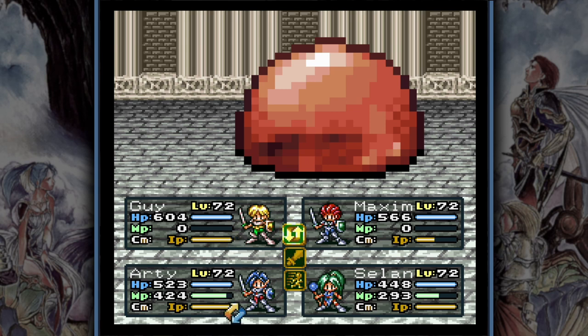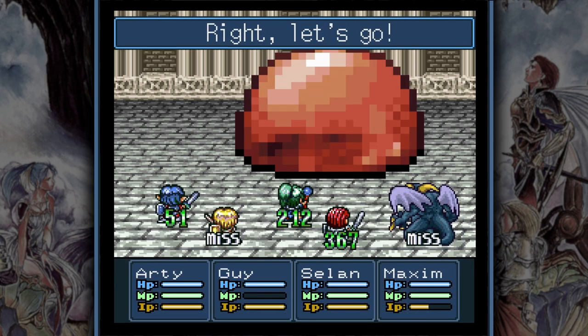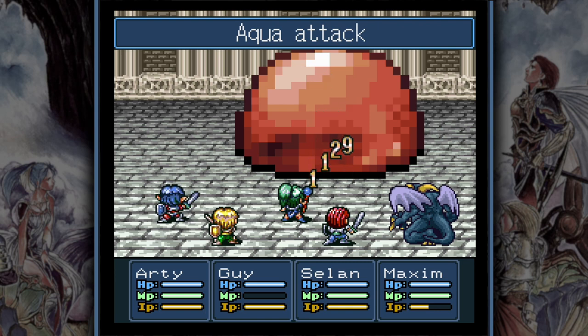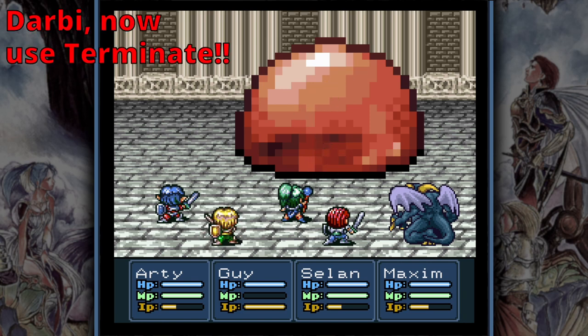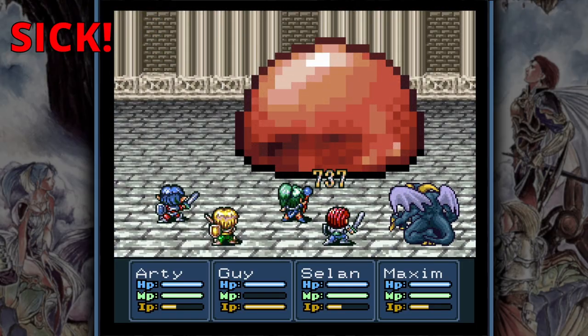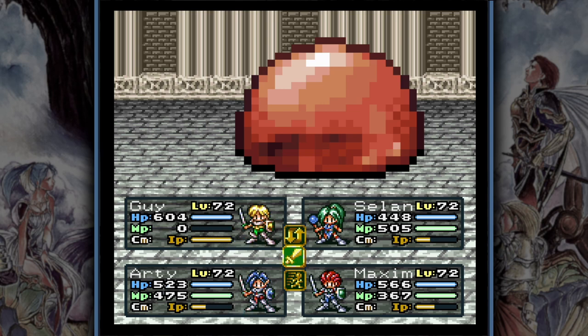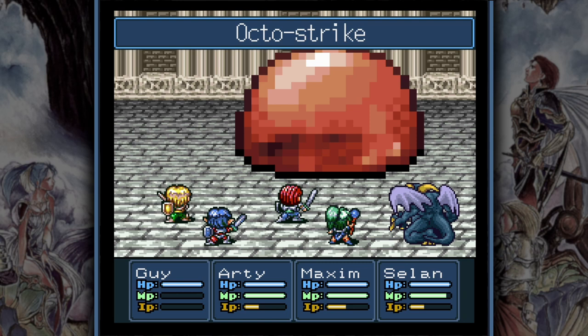In your first round, both Artea and Selan cast a Trick spell on all characters, giving the whole party a 20% then 10% increase to attack power. Then Maxim unleashes his fractional IP ability and Guy uses a normal attack. Before the second round, move Artea and Selan to the front row so they can use their IP abilities — ideally a triple attack or any strong ability — since being in the front row makes physical attacks more powerful. Maxim can then use Trick a third time for another 5% increase, followed by another normal attack from Guy. In the third and last round, put Maxim and Guy in front while Artea, Selan and Maxim all use physical attacks and Guy unleashes his fully pumped-up Octo Strike, which hopefully finishes off the jelly.